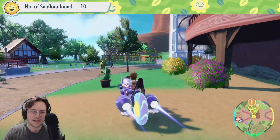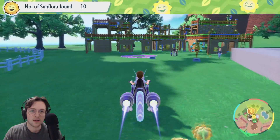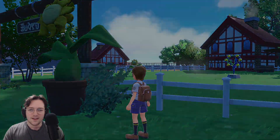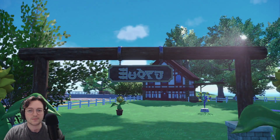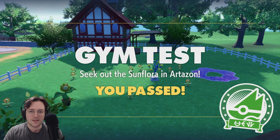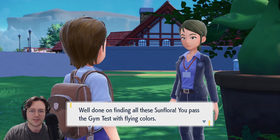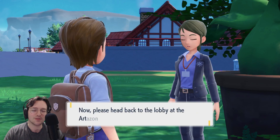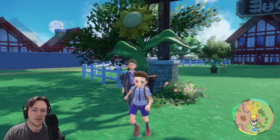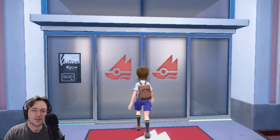Okay, let's bring it on back. Gather the troops! It's like Pikmin. Oh, come on. I guess that's as far as we go. We passed the gym test! Ladies and gentlemen and everyone in between, we passed the grass gym test. Well done on finding all these Sunflora. You passed the gym test with flying colors. Now please head back to the lobby at the Artisan Gym to report your result.